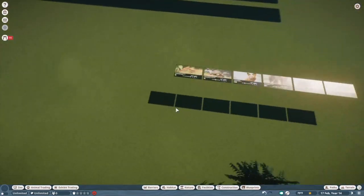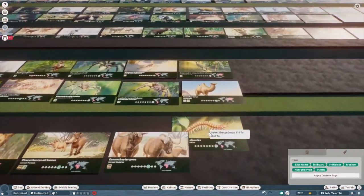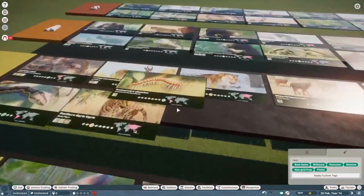Amazon giant centipede — it's a centipede, it's nice. I'm going to put it in B tier.